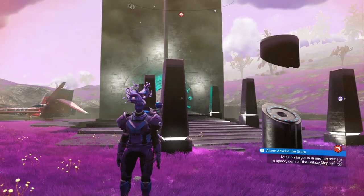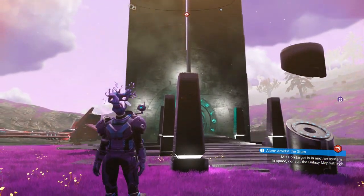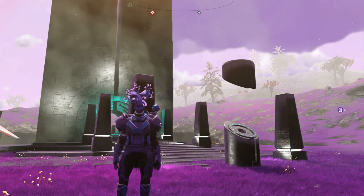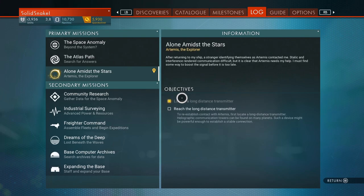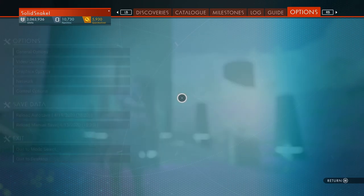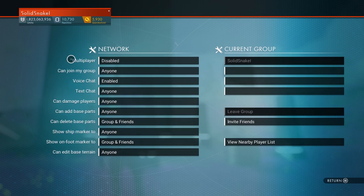As always, when you're trying to go ship hunting, you want a portal. You want all the glyphs, and you want to be in the starter galaxy — this is only going to be in Euclid. You can't be in any other galaxy. And always go into your pause menu, go over to your options and your network, and make sure your multiplayer is disabled.